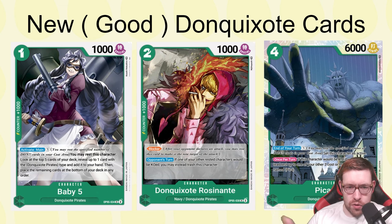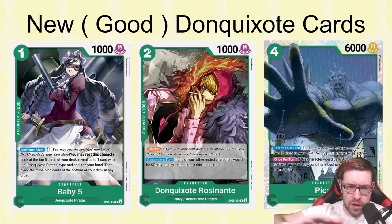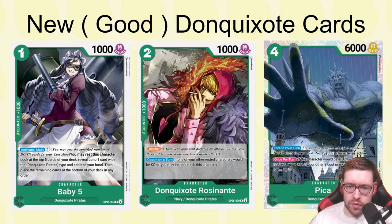These three cards are pretty good. Baby Number Five specifically is like the best one — it's a Jewelry Bonnie for the Don Quixote pirates. You rest it and get to look at the top five for Don Quixote pirates, which means you can find your Sugar. If you go second, you play this on turn two, pay the one to look at the top five, your opponent attacks with their leader to try to get rid of it, and you block with your leader to get the card draw and keep Baby around.